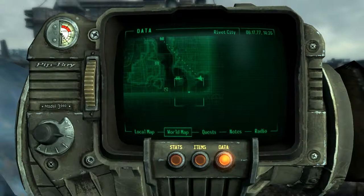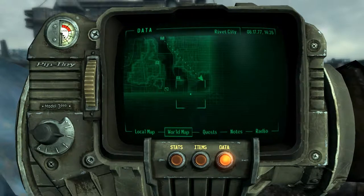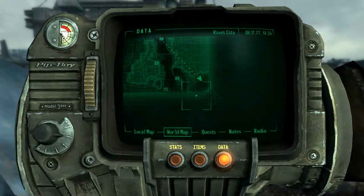Hey guys, welcome back to my first guide for Fallout 3. In today's episode we'll be teaching you how to get A3-21's plasma rifle, and it's fairly easy — it's not really hard.